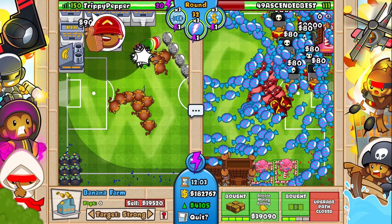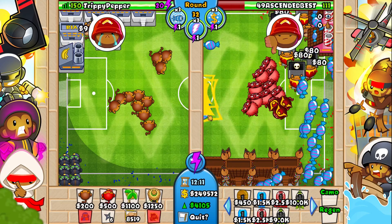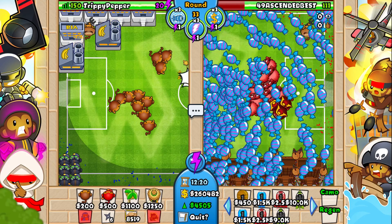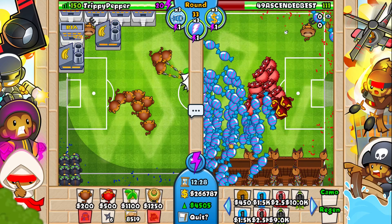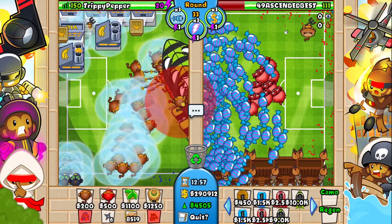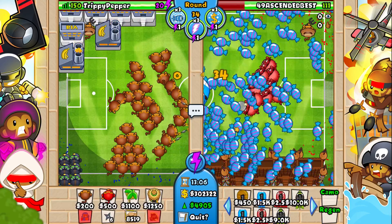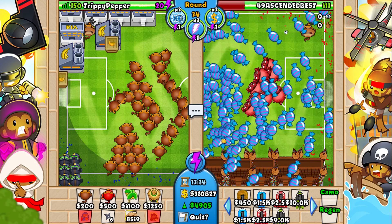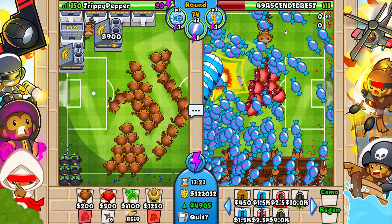We got 20k saved in literally every one of these farms, which is really good — both of us are going to be able to defend. Why are you thumbs-downing me? It's only round 32! You can see the ceramics actually got around to this corner even though I have quite a few dart monkeys on screen. It's going to be round 43 when the ZOMG comes out. He just used tower blindness and sent a bunch of ZOMGs and I'm really scared — but never mind, I absolutely demolished that rush!